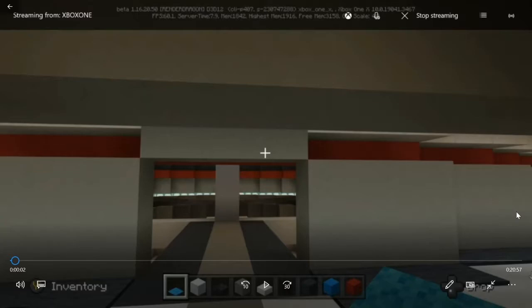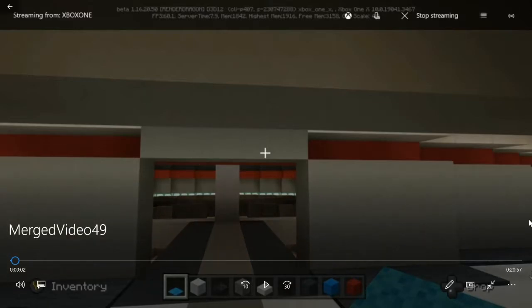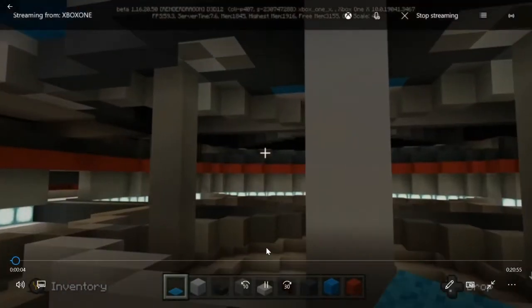Today we got a couple of things to work on. We're going to be building our turbo lift elevator directly underneath our bridge, leading into the area where we'll add our medical bay. We really need to add this room in first before we get our medical bay in, so we can see how much room we're going to have to work with.